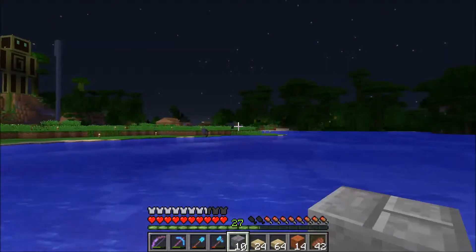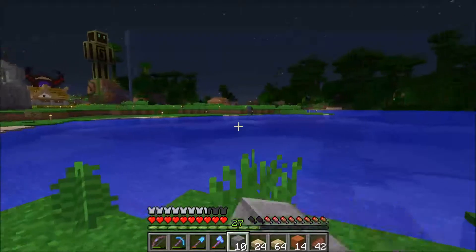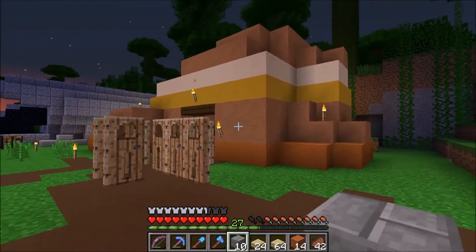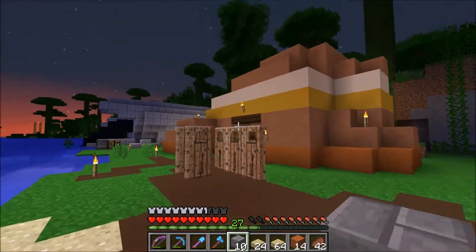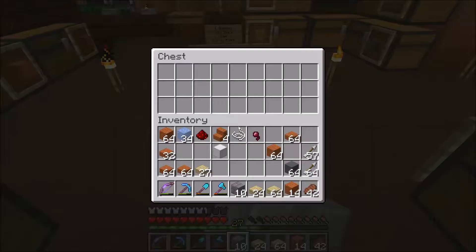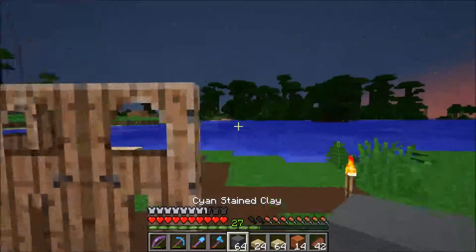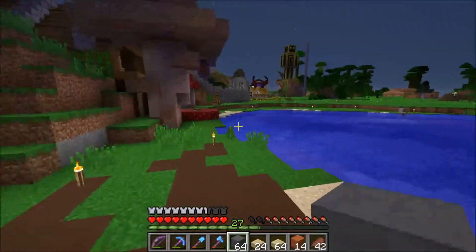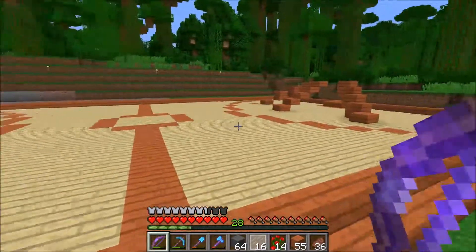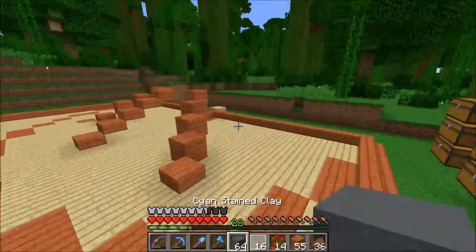To continue the Blocksketball court we are going to need to make the goals, and for the goals we need some cyan stained clay. What better place to get that than Kick's hardened clay shop — he is about to make his first payment. I'll show the progress I've made: this is what the floor of this thing looks like.